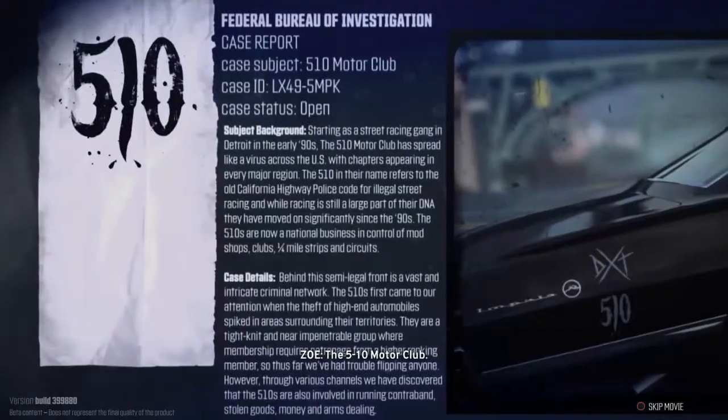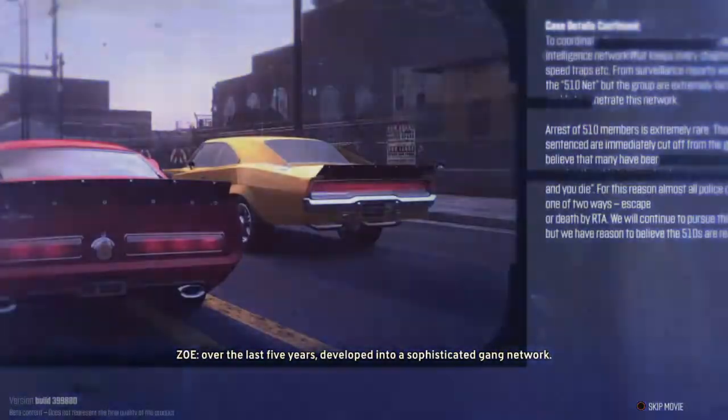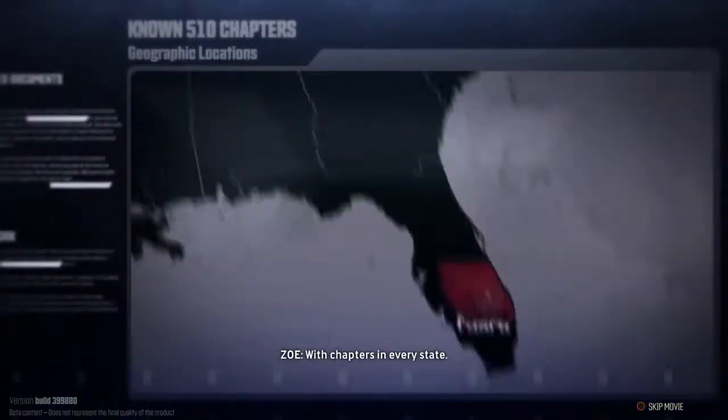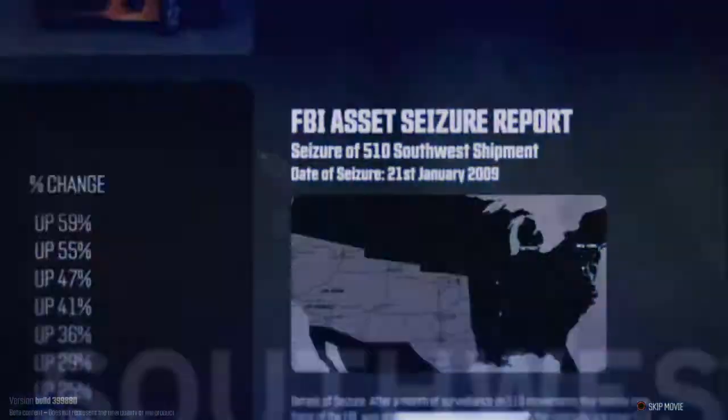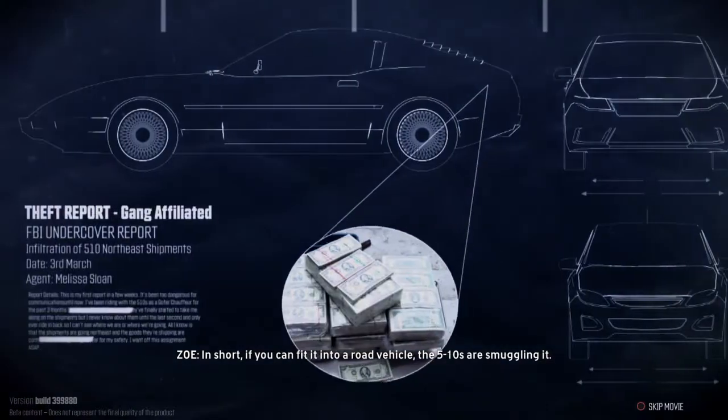The 510 Motor Club. What started as an illegal street racing club has, over the last five years, developed into a sophisticated gang network with chapters in every state. Boosted cars go southwest, contraband comes back northeast. In short, if you can fit it into a road vehicle, the 510s are smuggling it.